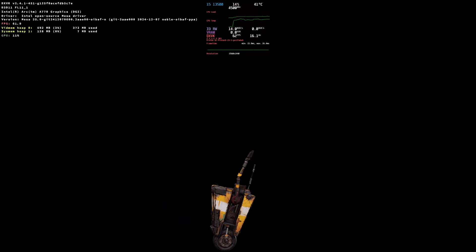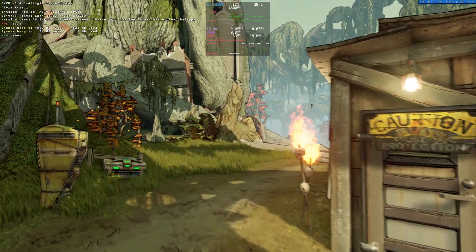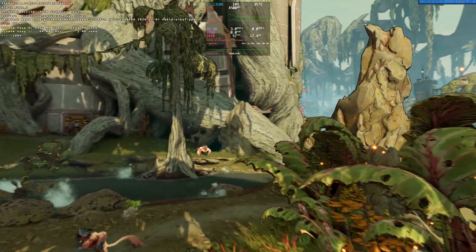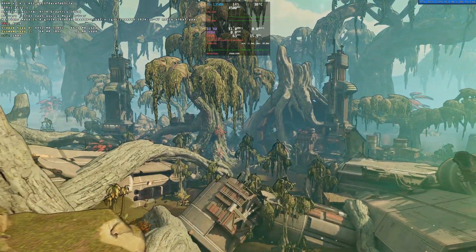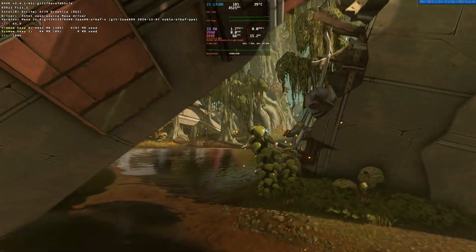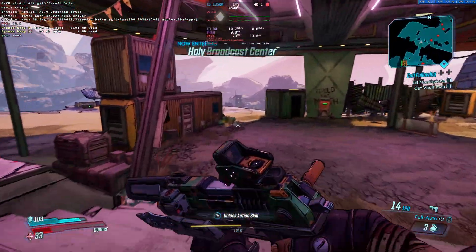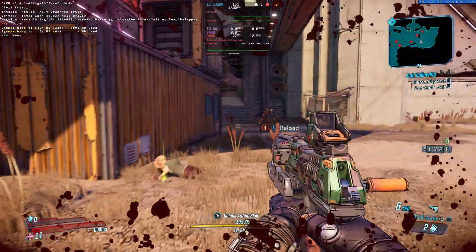Let's start with Borderlands 3. I've covered this game a couple of times before, mostly using its built-in benchmark. It's always been a tough test for the A770, but this time it holds up much better. I remember someone commenting on my previous Borderlands video asking for actual gameplay, so here it is. Gameplay is smooth overall, with moments where everything just pops.